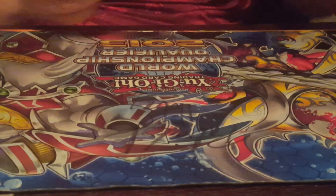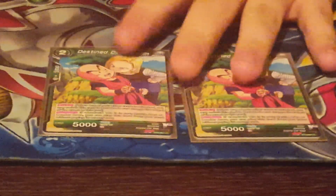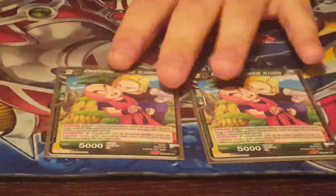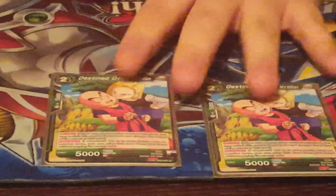I played two of the Destined Deed Krillins. I like this card because with Android, the reverse side being 17 and 18, as well as playing a lot of 18s, this card plays for free from hand as long as you control an Android 18. That's pretty good. Plus it's a blocker, so you just drop it and keep your card safe.